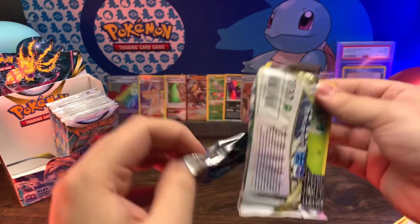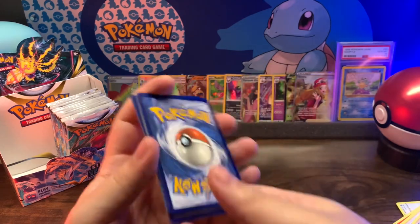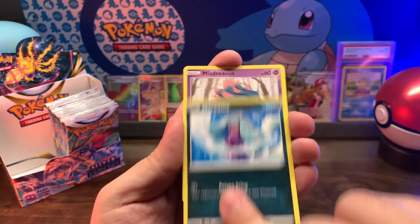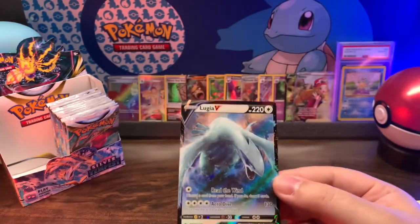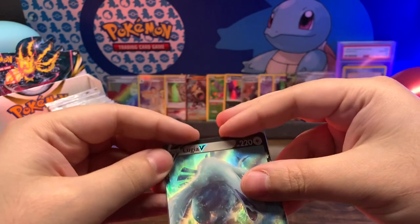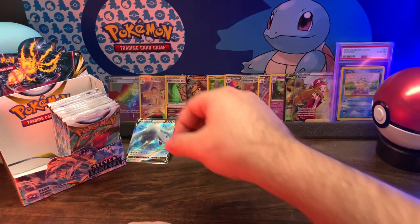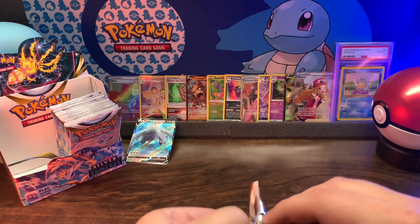This feels like a heavy pack - this one's got the goods in it. Oh, I knew it! Look, it's even got a V-star card - it's a rare. Ulterior Lance, Fletchinder, Sunkern, Fanfair, Marilli, Misdreavus, Volpix reverse holo - into a Lugia! Not the one I wanted, but I'll take it. Read the room and give me the one I wanted.